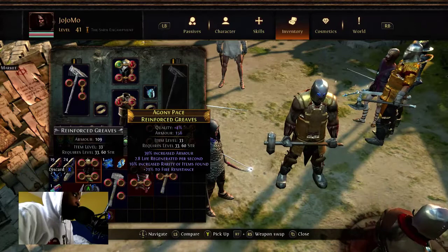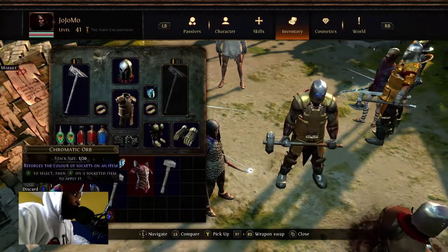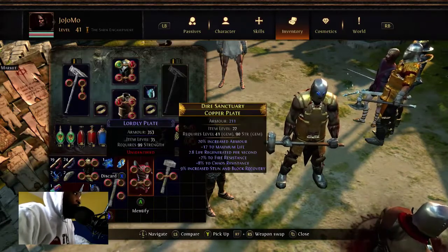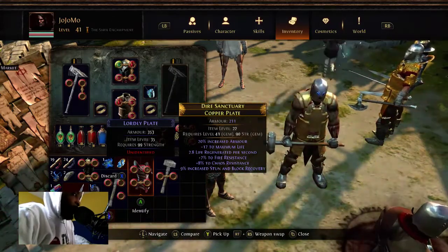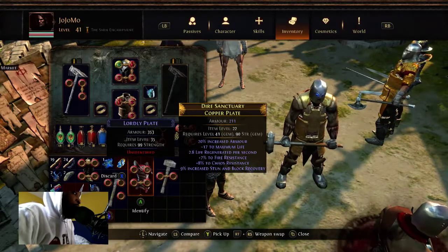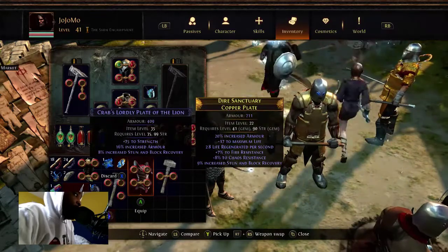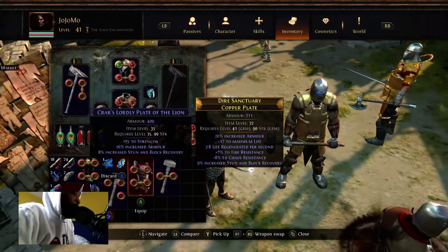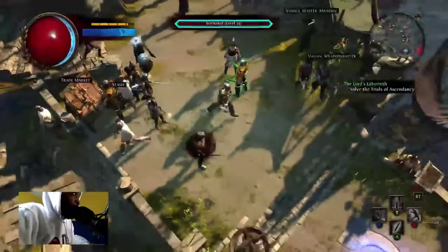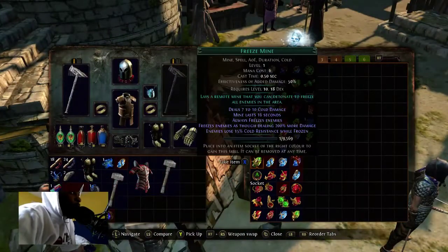Right here these are around the same item level. This rare is obviously better because it's a rare. I'm only picking this other one up to get a chromatic orb because it had the green outline around it. This item here is level 35 and my other chest plate is 22, so I'm going to identify it and see what stats it gives me.